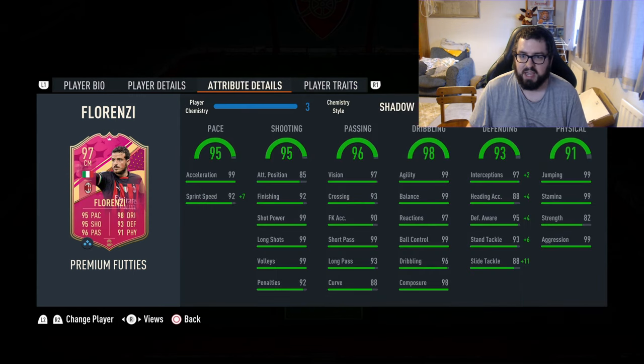Let's have a closer look at these in-game stats. Only five of these in-game stats are under 90, and most of those you're not going to complain about too much. Attack positioning - if you're playing in a defensive role, do you really need that up? Curve could be boosted if you want. Strength is the lowest at 82, but he might be a defensive monster anyway, and you can boost strength with a chem style. 92 sprint speed, but I'm going to play a shadow on him so that'll get up to 99 anyway.